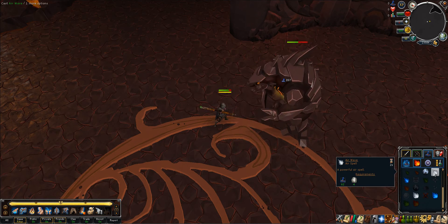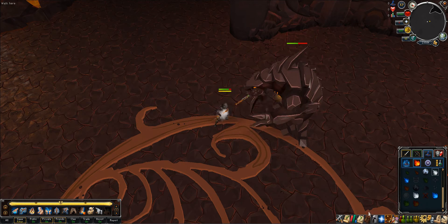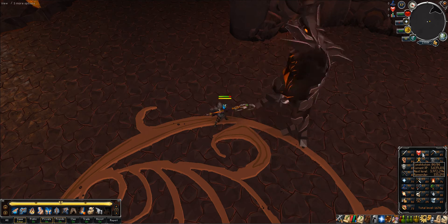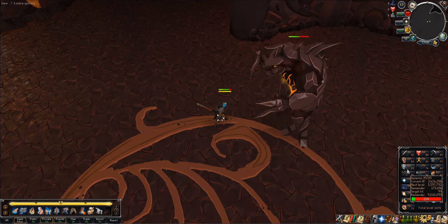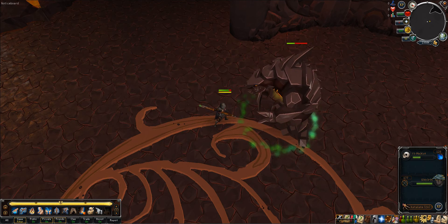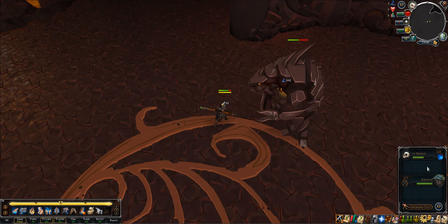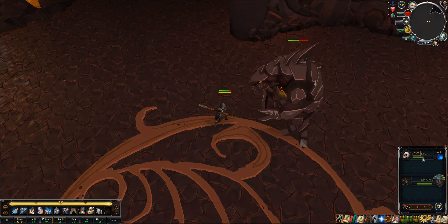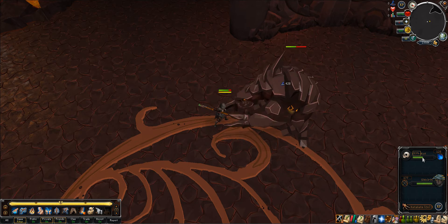These big guys in the fight caves heal themselves when they drop under 40% HP. But you keep all the experience for all the damage that you deal to them, so you can keep hitting them and let them heal up. The EXP is still kept, so you can get insane amounts of EXP from one guy.